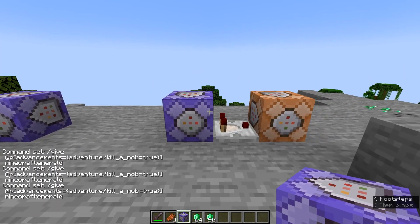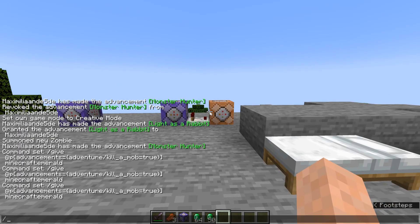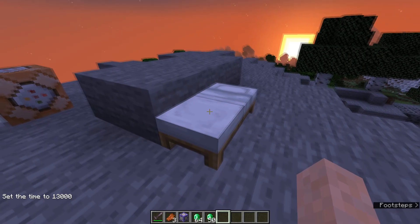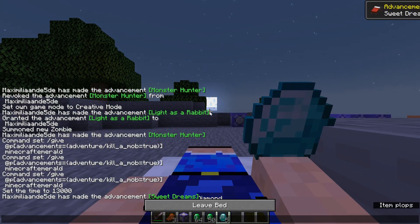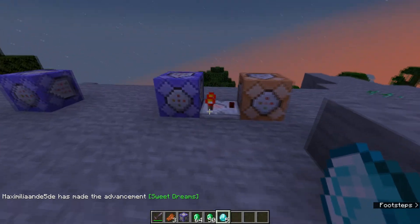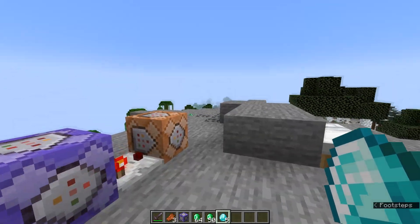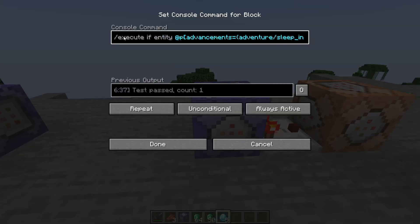To fix this we need to be a little more creative. This example is for the advancement to sleep in a bed. Let's make it night time, sleep in the bed, and immediately we get five diamonds because we got the Sweet Dreams advancement. What we have here is an execute command that checks if there is a nearest player with the advancement adventure/sleep_in_bed equal to true, and then we split the command into two pieces — first check, then give the reward.